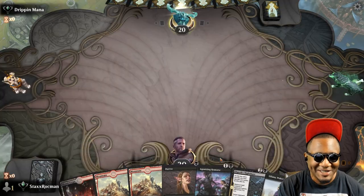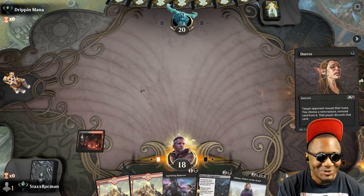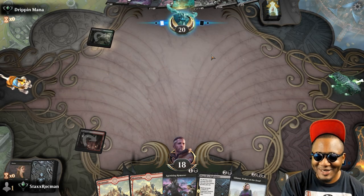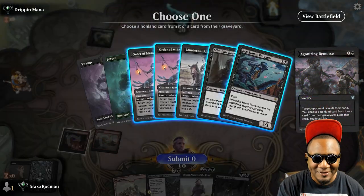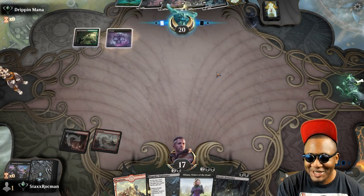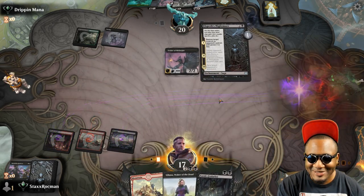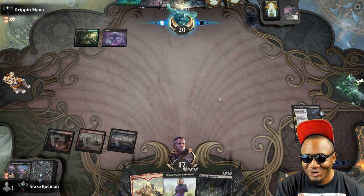I'm going first again — the algorithm must like my deck. Adventures — Dripping Mana, playing some adventures. We're going to be going on some adventures. Go ahead and get rid of your Reaper, minimize your card draw. Got something for him — send him into a nightmare. He's dripping. Dripping with nightmares.